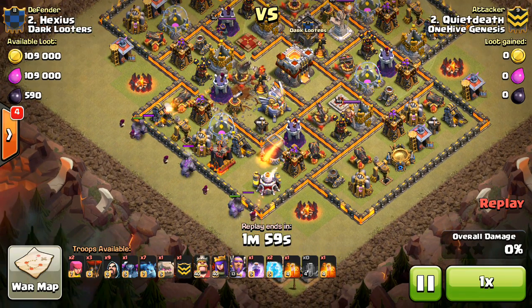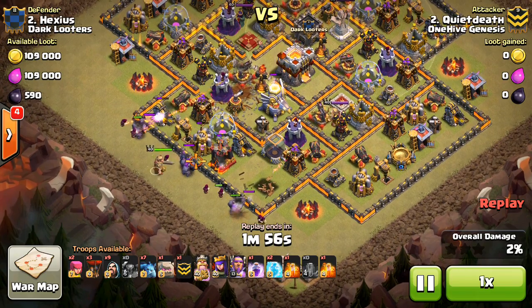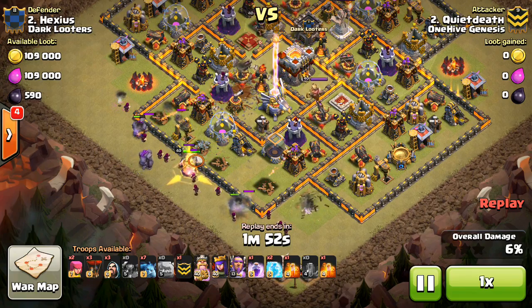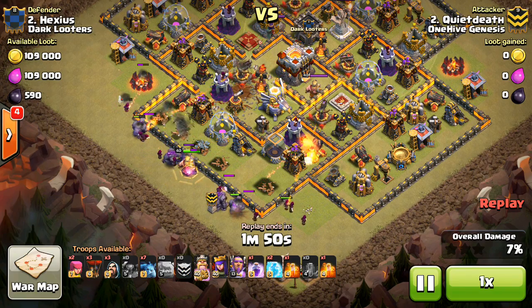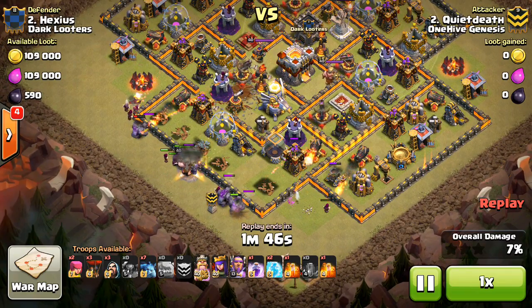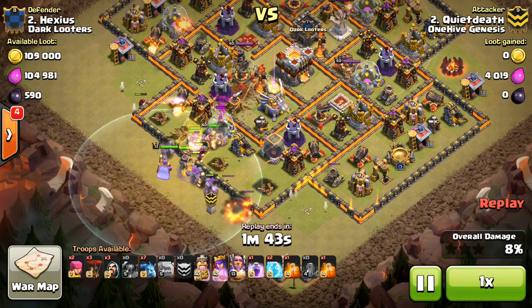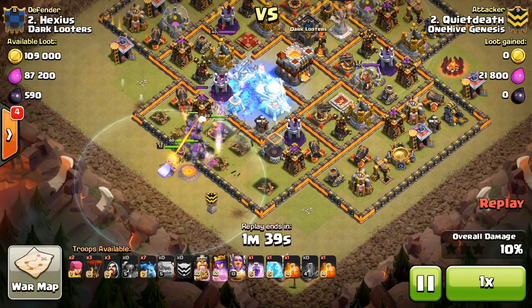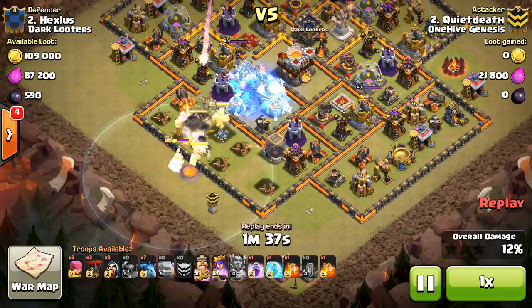Dropping down some Golems — I don't think the Eagle Artillery just activated, so a little bit of delay, but there it goes. Wizards to back everything up, then Wall Breakers in — or just beats through the wall. He lets his troops beat through the wall, drops the Warden down to protect everything, has the King, the Queen, everything making its way in. A very, very high-value Freeze there, getting all three of those defenses.